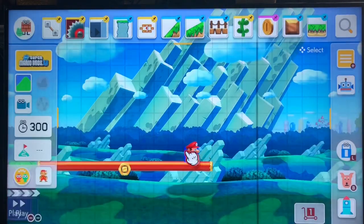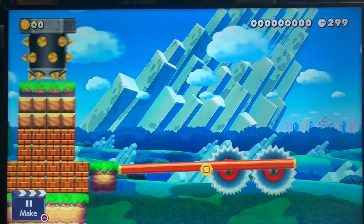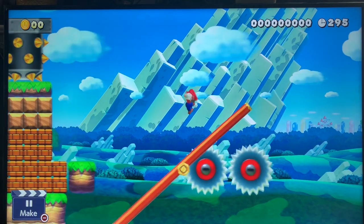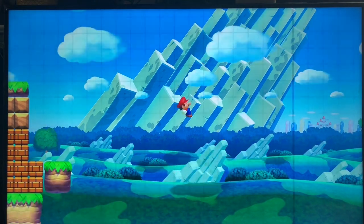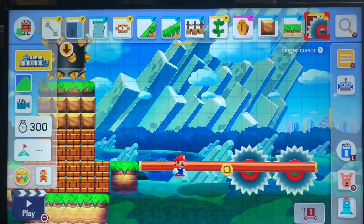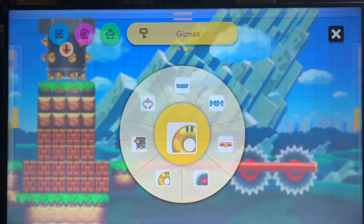Next we have the grinder. The grinder will hurt you once you step on it, and these cannot be destroyed — that's why they're called gizmoles. You have to make sure not to step on them. If a level has many grinders, you need a very good momentum jump to pass through them.